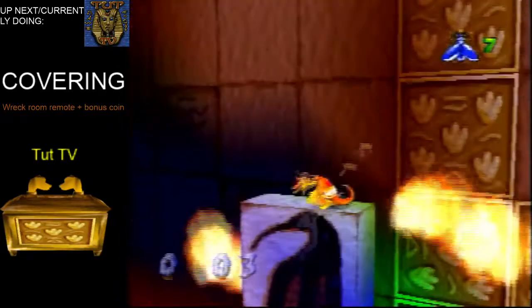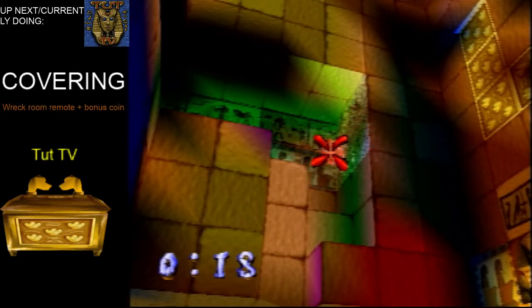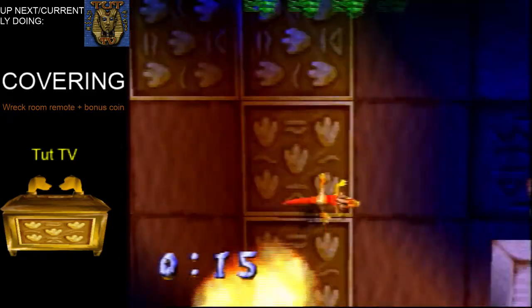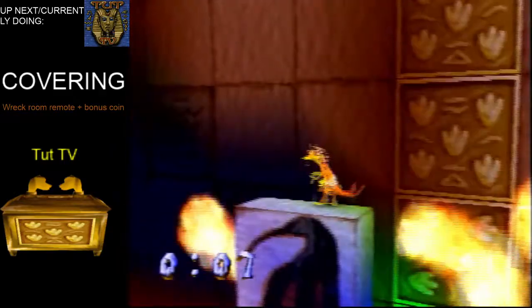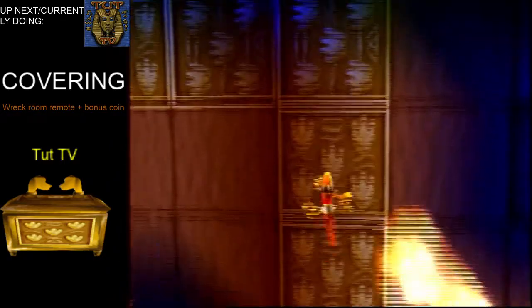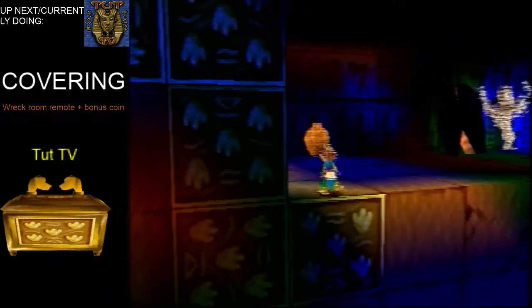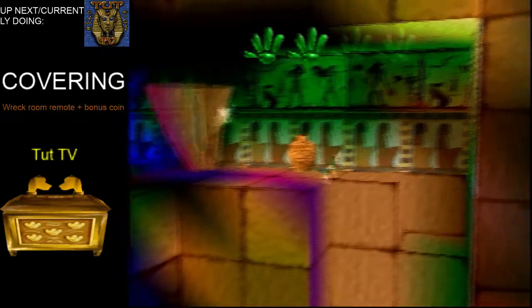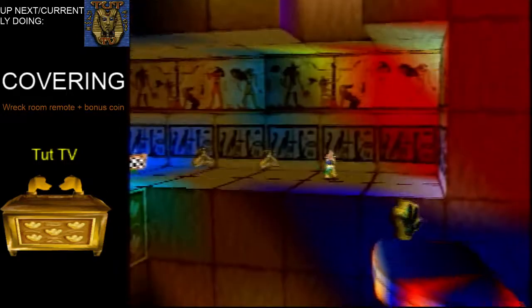Next we want to get the bonus coin in this room. One way is to come up onto here, go into first person, eat the fly, and then shoot up there. Be careful when you're falling onto this platform because if you're too far to one side, the fire will get you while you're trying to shoot at it. If that's a little bit too complicated, what you can do to start out is just climb up — the bonus coin would be right over here.